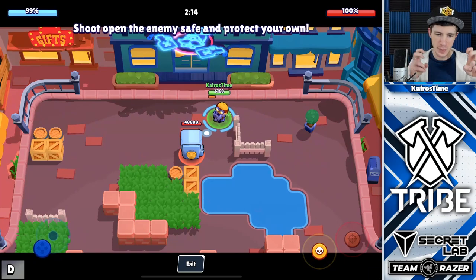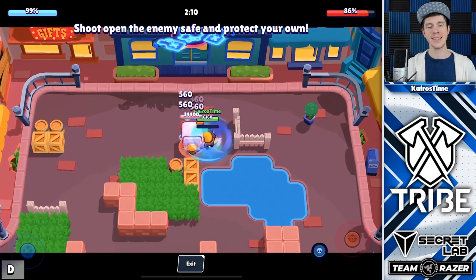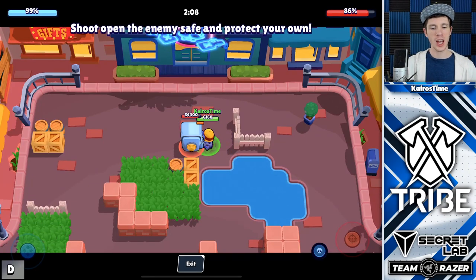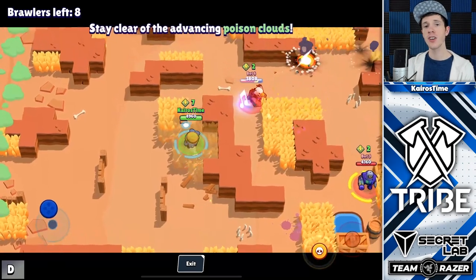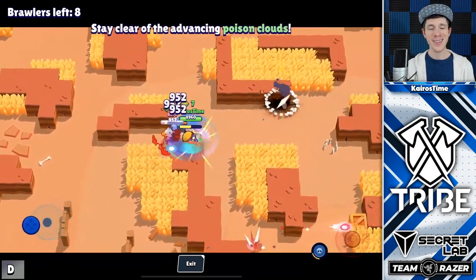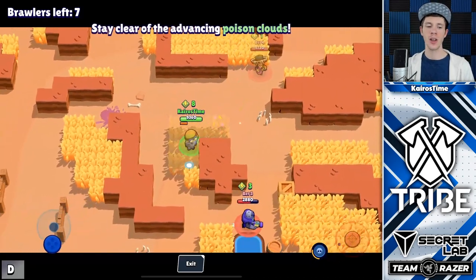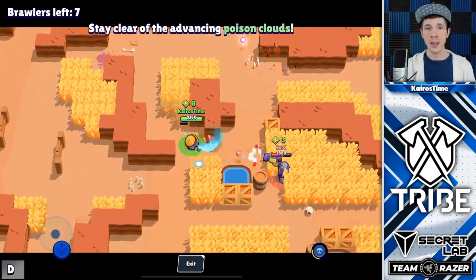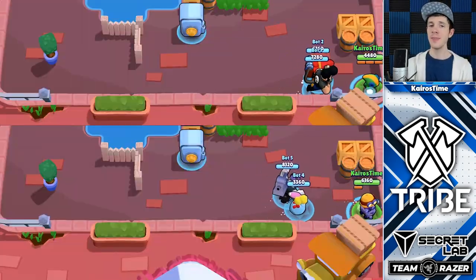For his super called Tailspin, Carl throws out his axe around in circles for 2.4 seconds, dealing 560 damage up to 10 times to as many targets as are within the area. This gives Carl's super the ability to do 5,600 damage, which is enough to completely take out every single brawler in the game other than Pam, other Carls, Bull, Frank, and El Primo.